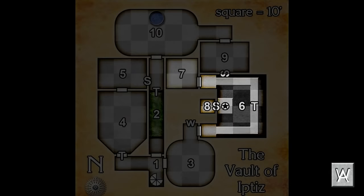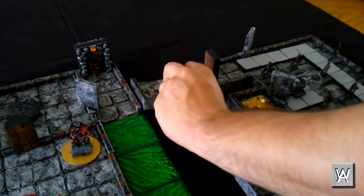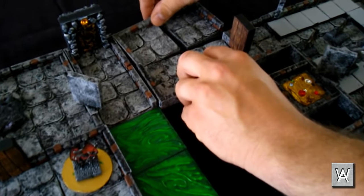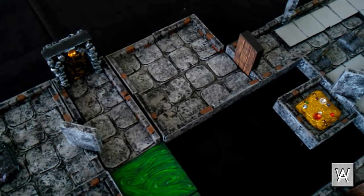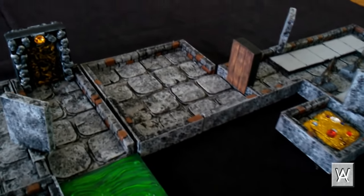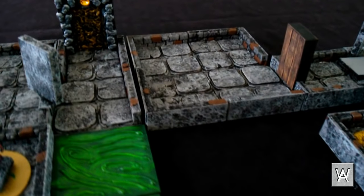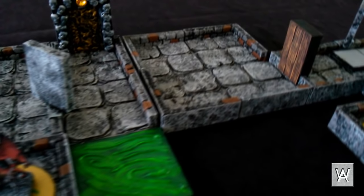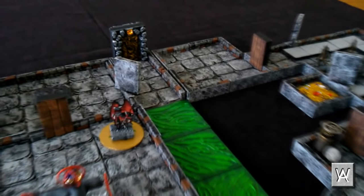Moving along into room seven. This appears to be a totally bare chamber, but the floor is actually 16 pressure plates, each five foot square. The drawing from room five indicates which four plates must be depressed. If those four are depressed while the others are not, all the plates lock into place, there's a loud clicking sound, and the north door in room two becomes clear and harmless for one day, permitting access to room ten.